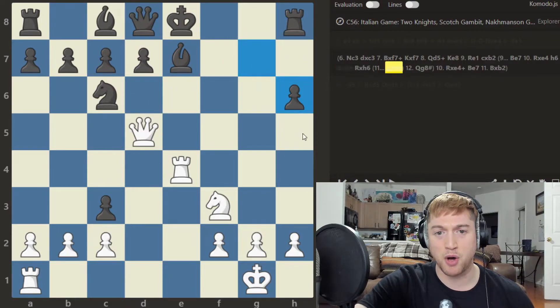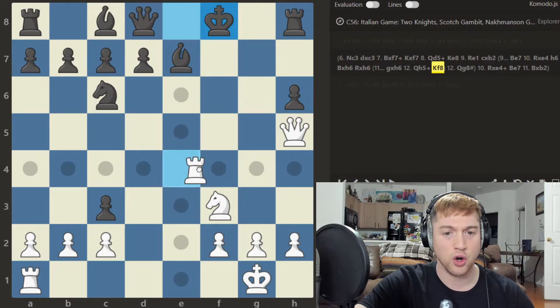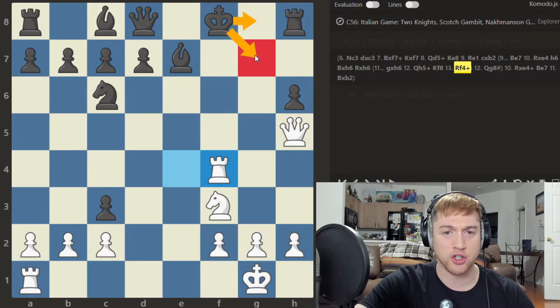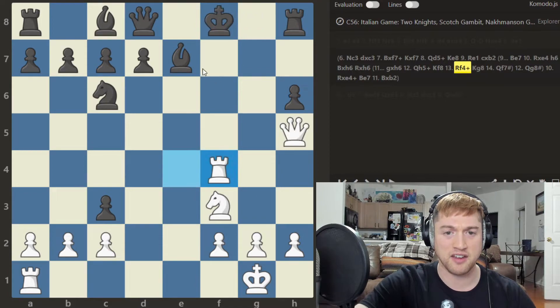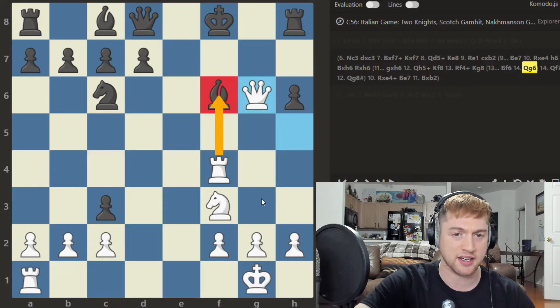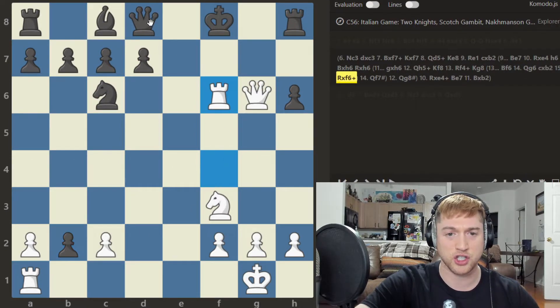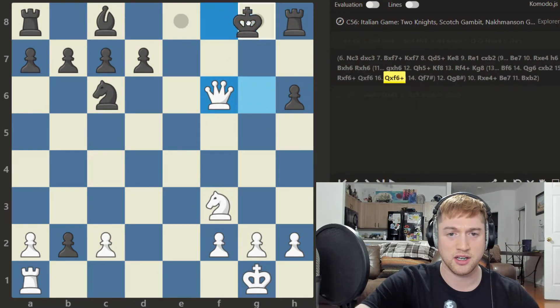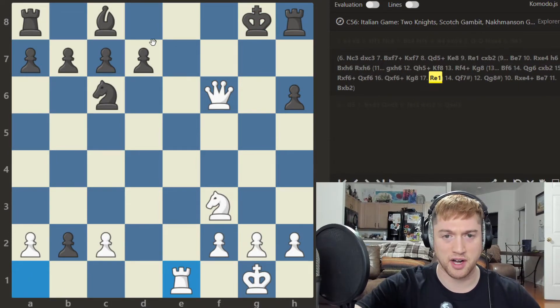If they play Pawn takes h6, we've eliminated their g-pawn — Queen to h5 check, only move King f8, Rook to f4 check. Going to g8 or g7 would be a very quick death to Queen f7 mate. If Bishop to f6 blocking, Queen to g6 — there's no good defense against the incoming Rook takes f6. For example, Pawn takes, Rook takes check, and mate is very soon to follow.